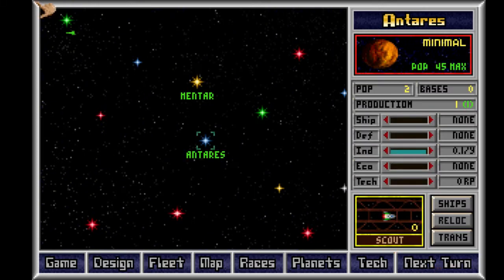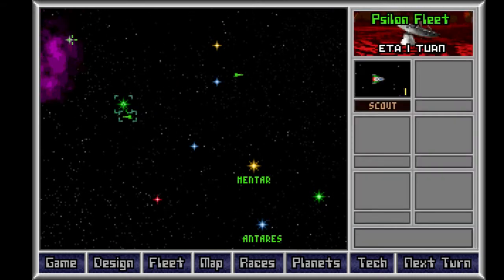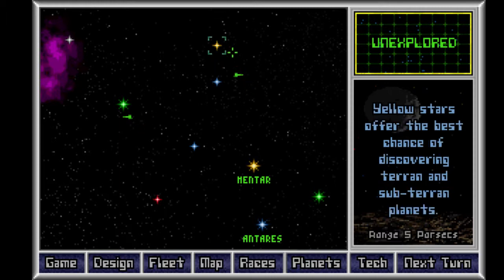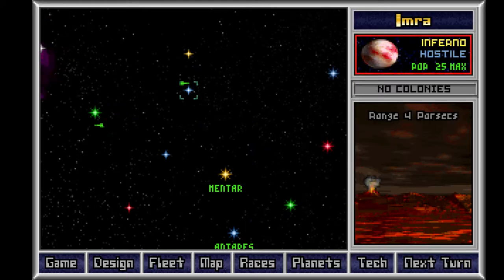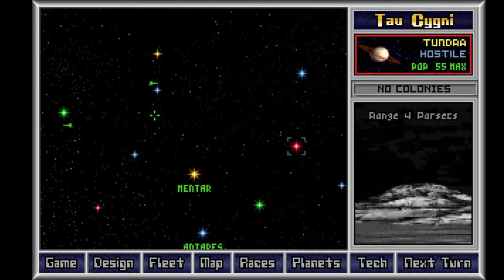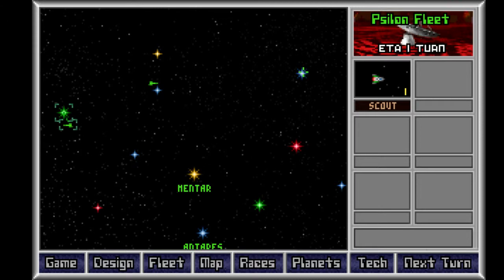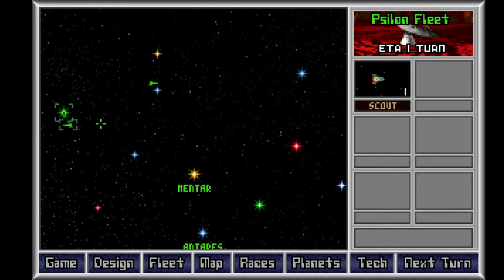Inferno Hostile — wow, there are not many good planets around. Yellow stars are apparently some of the best. I can't tell if this is a really bad and unlucky start or if this is just perfectly normal. They offer the best chance of discovering Terran and subterran planets, so I don't know why there would be a hostile inferno.